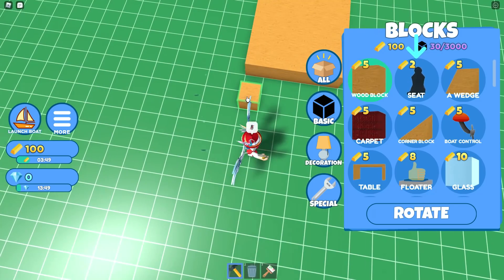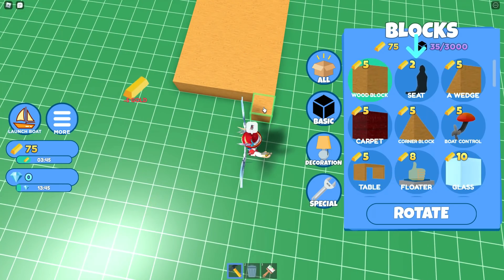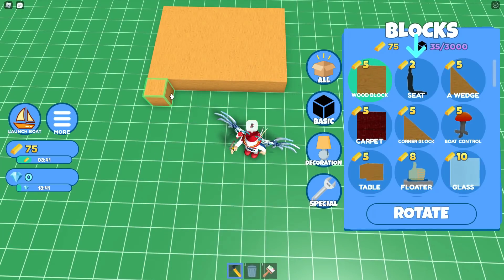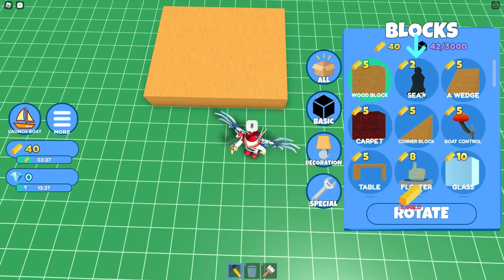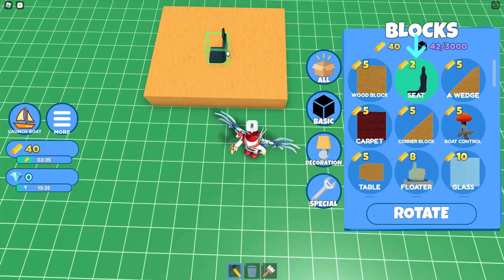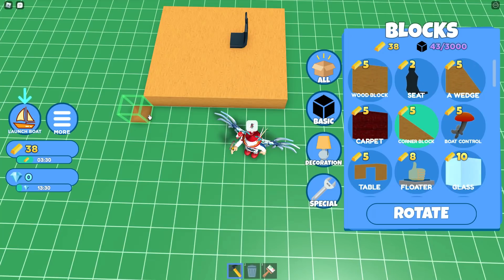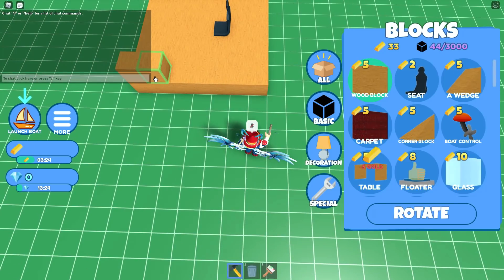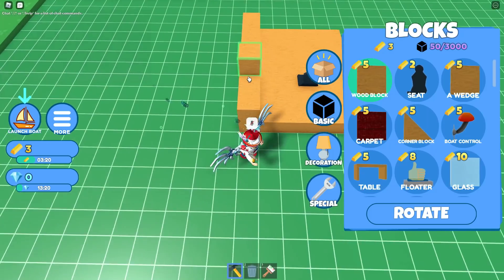If you've played Build a Boat for Treasure before, this works exactly the same way. Wooden blocks seem to be pretty strong. I wouldn't imagine the carpet or glass are very strong. The table — not sure why you'd need that. The corner block I tried picking up to see what it would do, maybe used as a wedge, but that doesn't really seem to work too well.